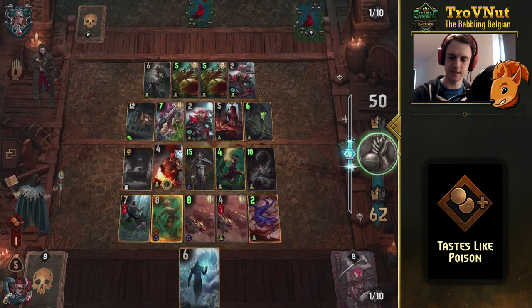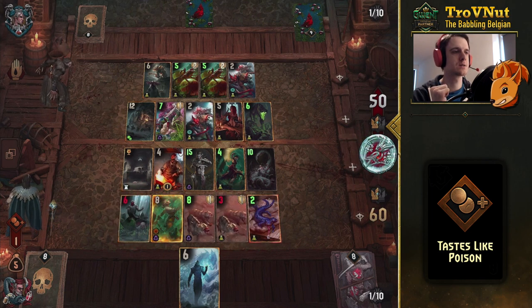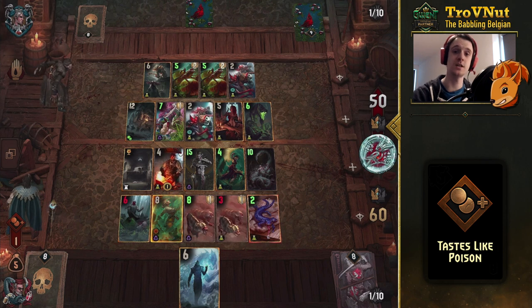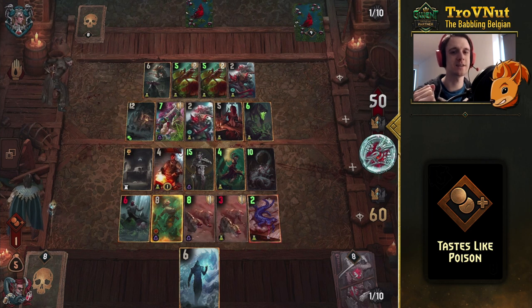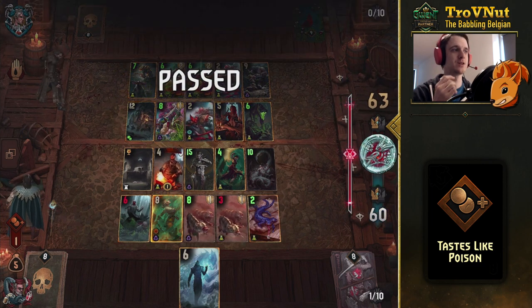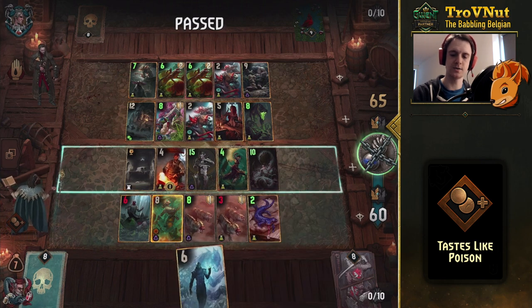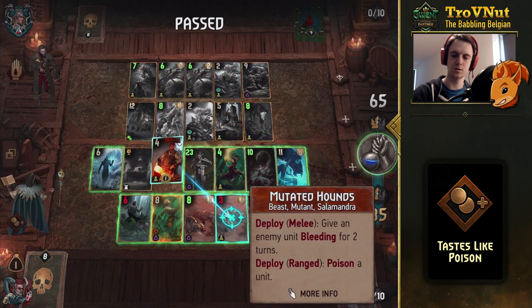Let's just end it — we still have Savola, so we're golden. I spent one coin too many but we can use Of the Books to offset that. As you can see the Abomination also rose to 10 because of the extra poison from the Salamander. They must not have played this deck before — that was really fun. There were a lot of points on the board and we took them out in one go, and we still get one more coin to use on whatever we want.